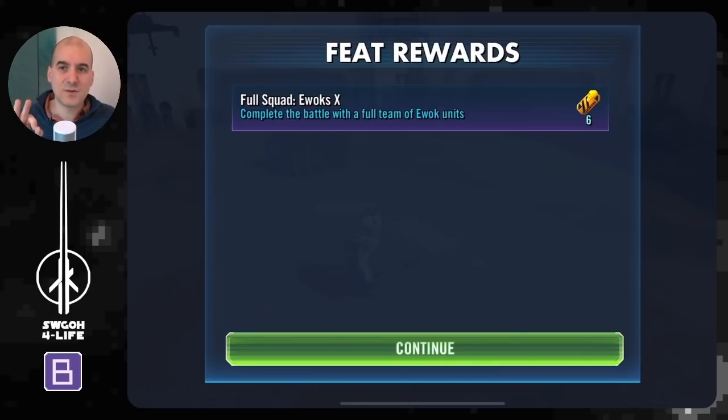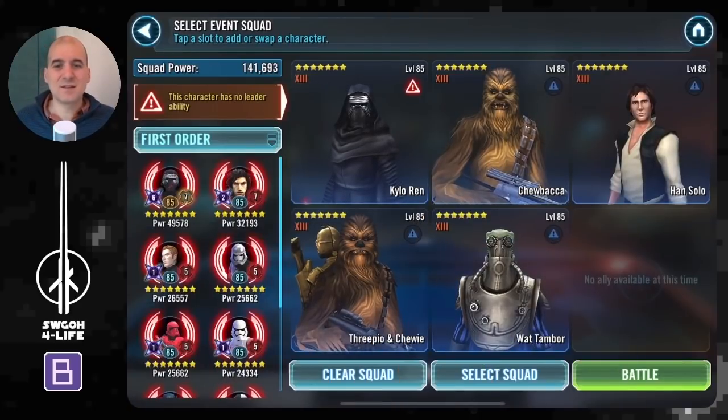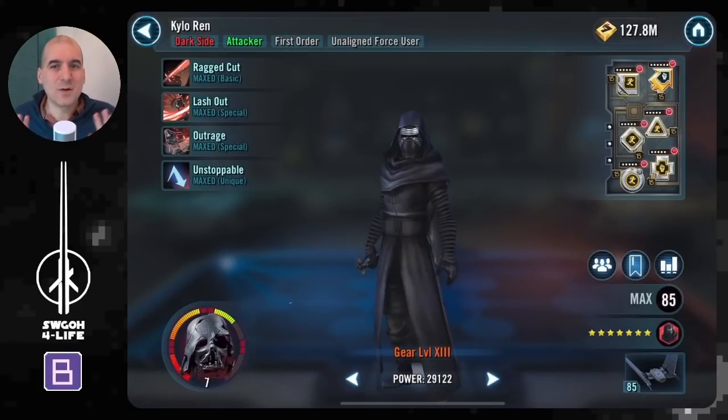With the Ewok battle out of the way, we still need to complete attacks out of turn and the no-tank-squad feat. There are a lot of options, but I decided to do something a little more fun — going with OG Kylo Ren lead, with Chewbacca, Han, C-3PO for assists, and Wat Tambor. I didn't remod these guys; they're just using the mods I have on them at all times.